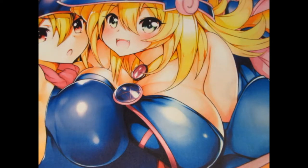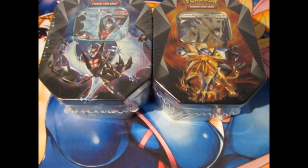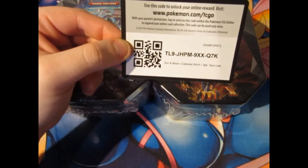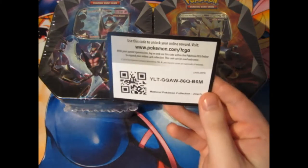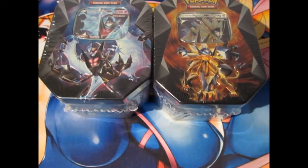Today I thought to myself I shouldn't do these in one pack or two different pack elements — I might as well do these in one whole day. We are opening not one but two tins: Solgaleo and Luna Necrozma. And I'm also giving away two codes. This is Tapu Lele: TL9JHPM9XXQ7K. And the other one is a Jirachi: YLTGGAWA6QB6M.